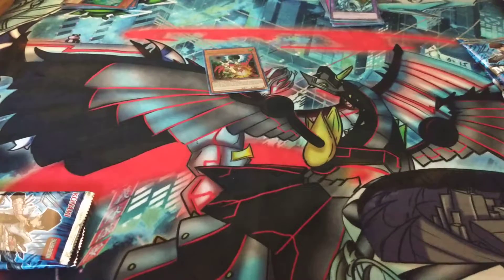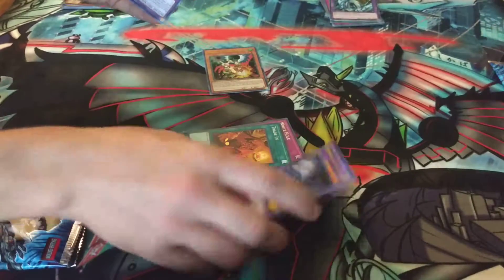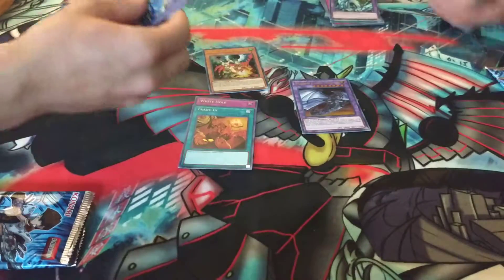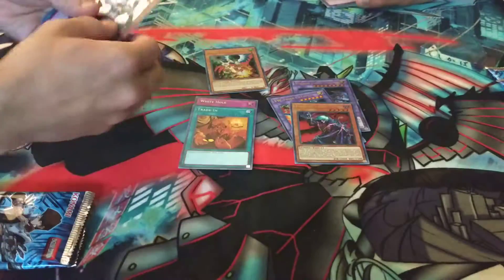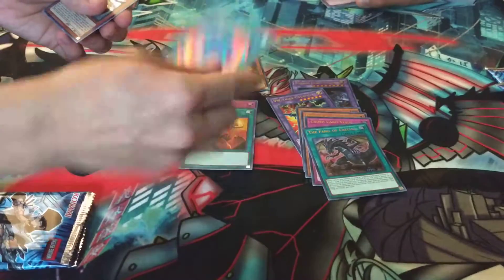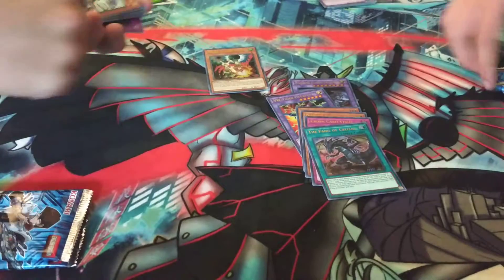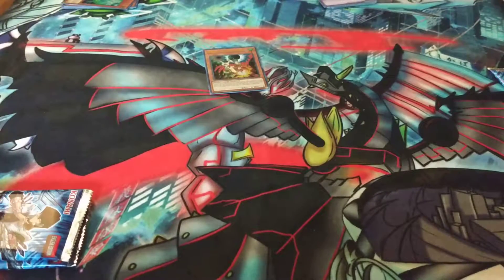Alrighty, let's go with my pack. We got Trade-In, White Hole, Mirror Force Dragon, VW, Vampire Lord, Protector, Crush Card Virus, Fang of Critias, a Pretty Polly, and Sage with Eyes of Blue. I'm getting a lot of these lately. So you have a playset of Pretty Polly now, huh? Now I do.